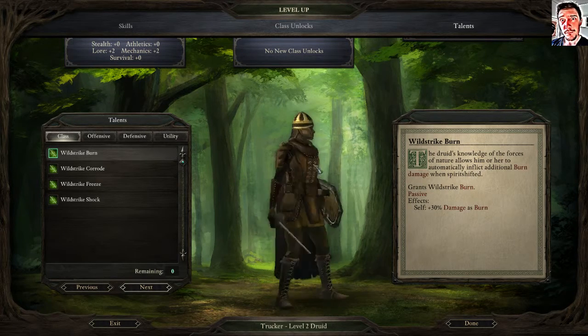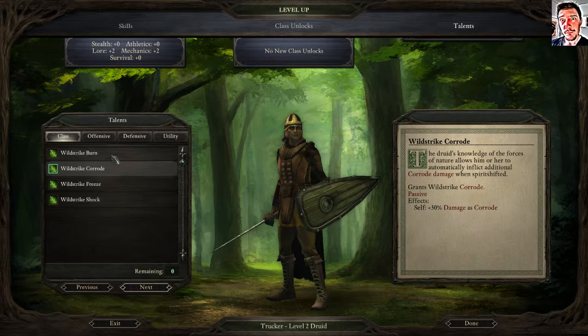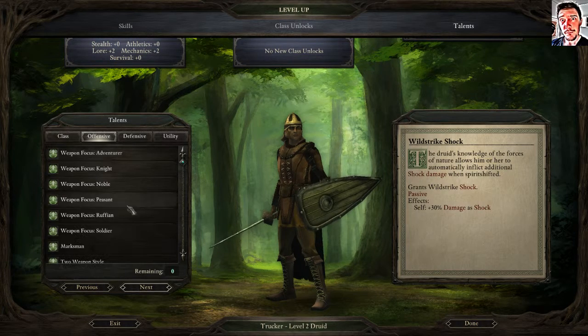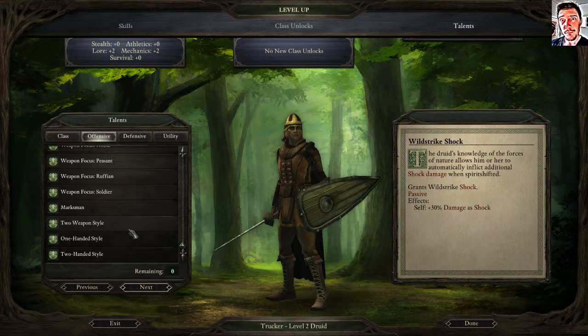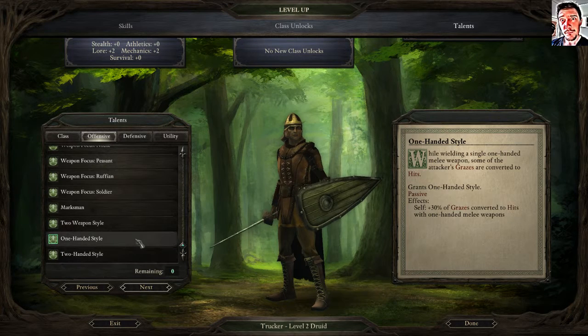We can get additional damage when we are spirit shifted. My spirit shift is a boar — some kind of zombie boar, a were-boar since it walks on two legs. Shock sounds perfect — a boar shooting lightning! Lightning, yes please.